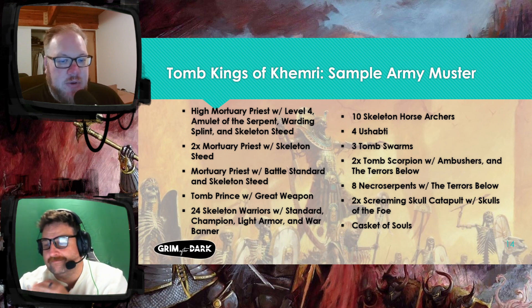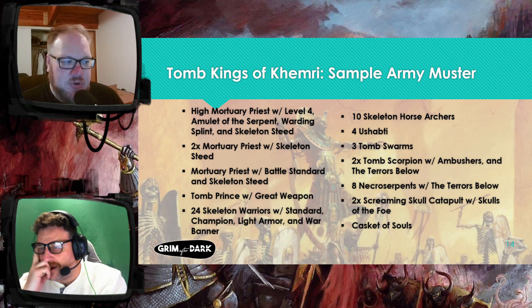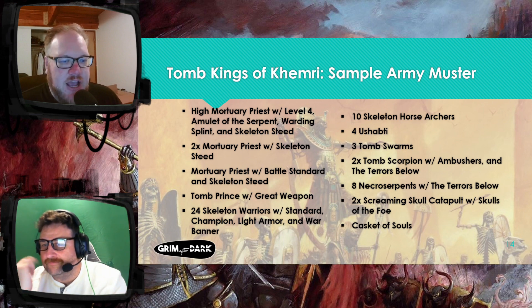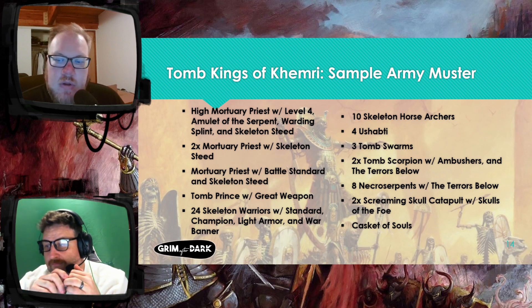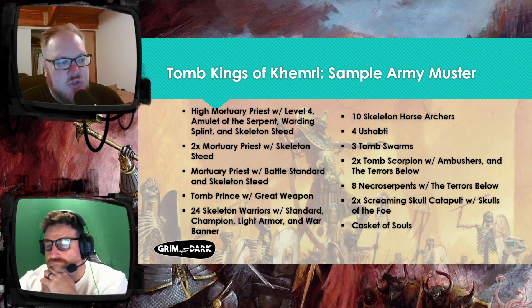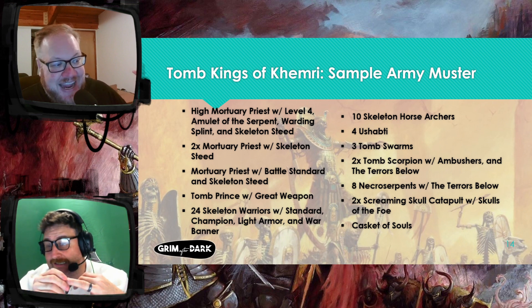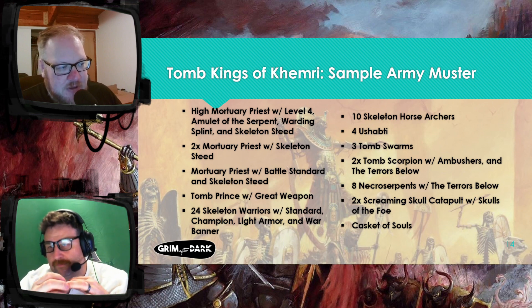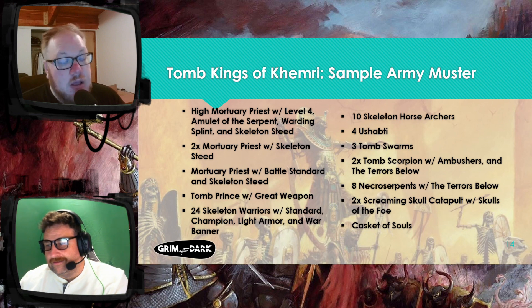A unit of 10 horse archers that all the priests go into — now you've got to try and catch this really squirrely fast cavalry unit that's also shooting 10 poison bow shots at you every turn. A unit of four Ushabti, which are a decent monstrous infantry unit and I can take them as a core choice in Mortuary Cult. A unit of three Tomb Swarms — these guys are a good blocker, it's 15 wounds worth of stuff to try and get rid of. Two single Tomb Scorpions with ambushers. There's an upgrade for this list called Terrors Below, and when these guys arise from the sands within 8 inches of an infantry unit, I get to make them take initiative tests equal to the unit strength of my unit that comes up — every test they fail is a wound with no armor saves or regen saves.